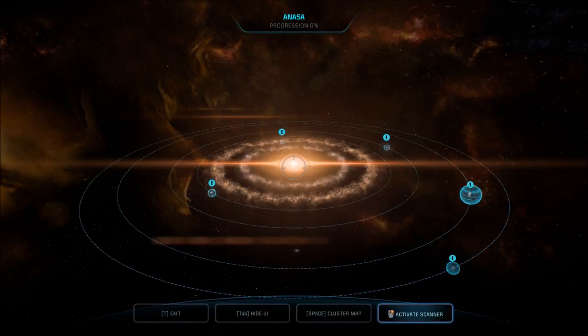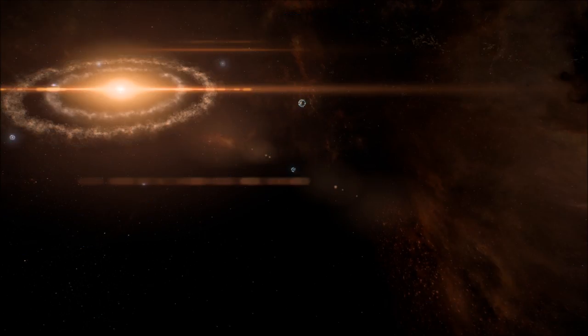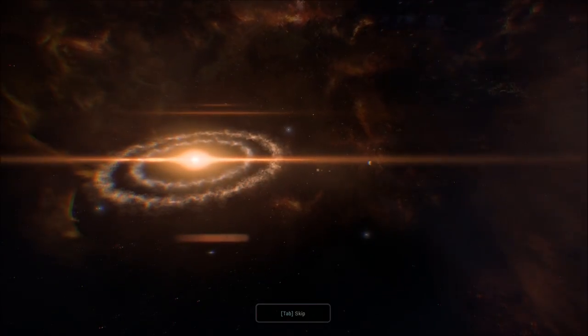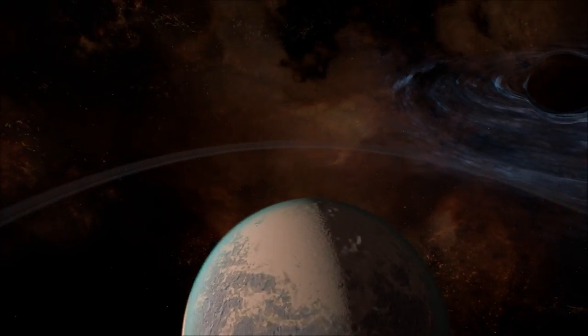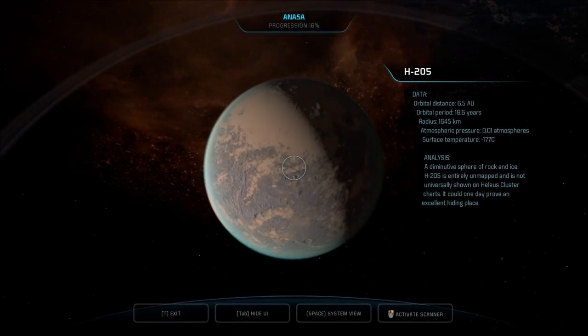How could she go so far with hull integrity degrading in a shuttle? It's not a starship, it's a shuttle. H-205. Let's go there and check out all these planets. A diminutive world of rock and ice. H-205 is entirely unmapped and is not universally shown on Helios cluster charts. It could one day prove an excellent hiding place.